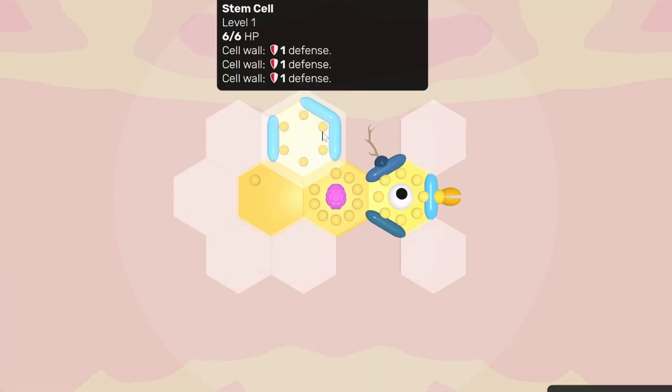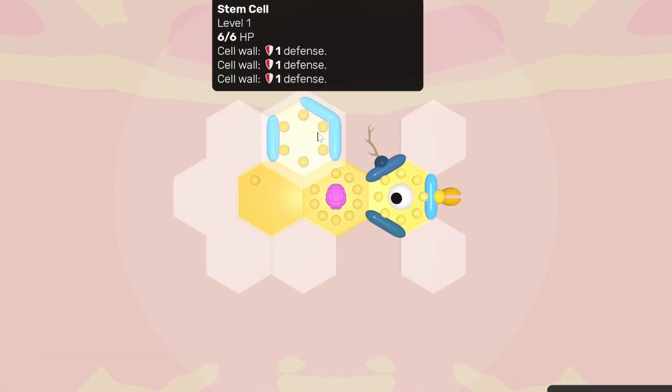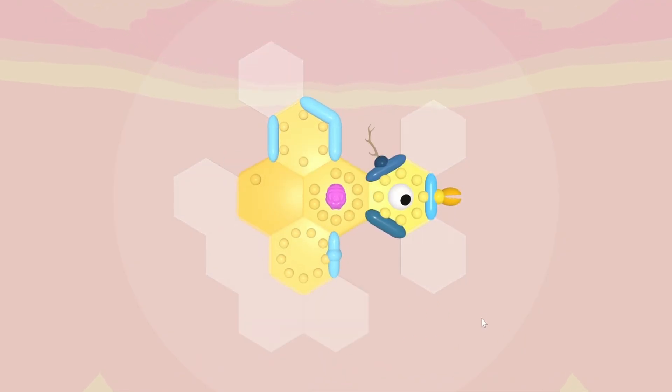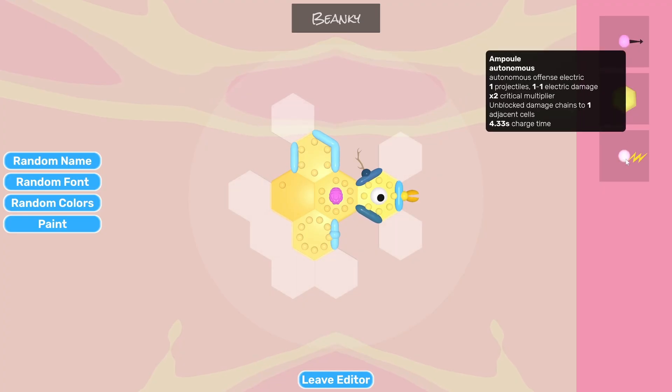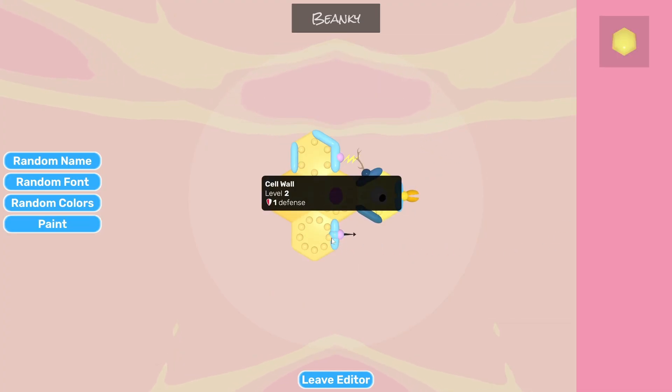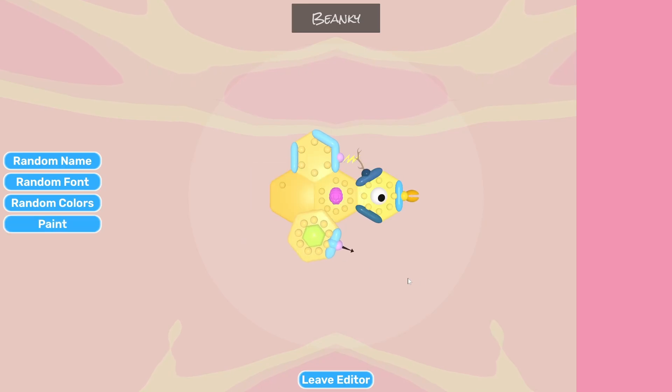Now let's decorate our little guy. We can put this cell right here to better protect the cortex, and then over here do the same thing. We're a little exposed from the back, but I think that'll be okay. The electro bit here can go on that wall, and then the spear down here. And then we can also add some passive defense to protect it better.